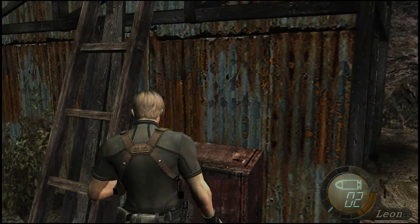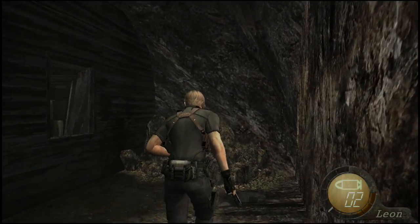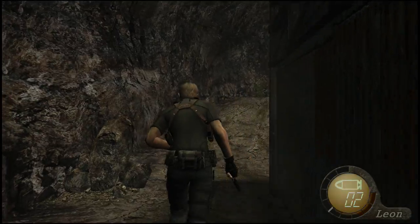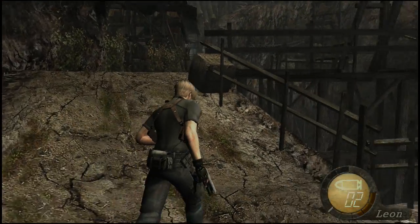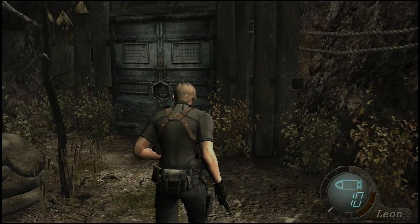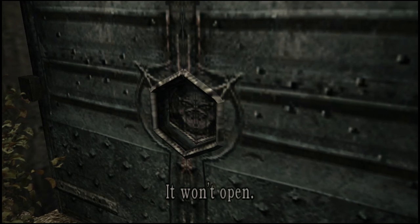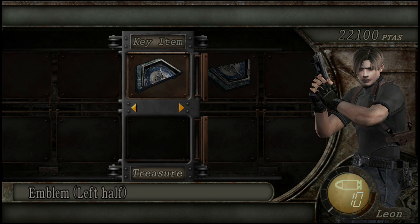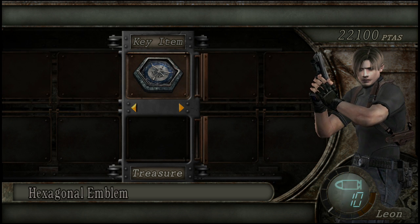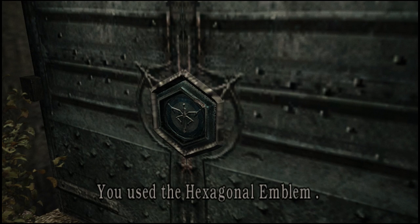I'm going to do a quick perimeter scan to make sure we have everything — we can use all the life we can get. We've gathered all the valuables here, and we did find some herbs, so we should be good to go into the next area. We have to combine our hexagon emblem and use it to open up this gigantic door.